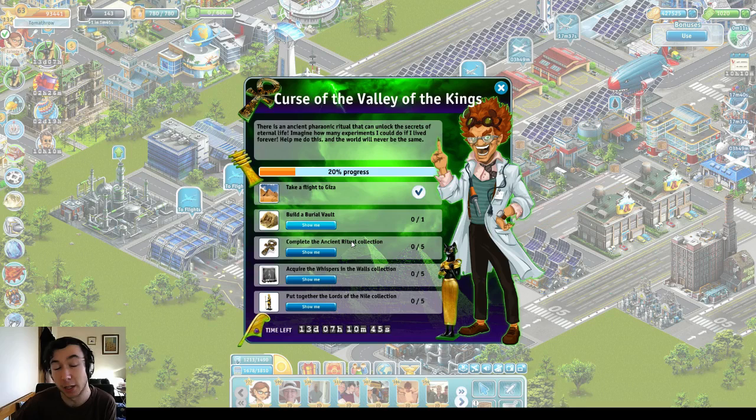And you need to complete that collection five times. The rate at which this completes is going to depend on how often you fly, but also the drop rate. You've just got to hope and pray that the items that you really need are going to drop frequently. That's all you can do — keep flying and keep trying. That's literally my only advice for that.